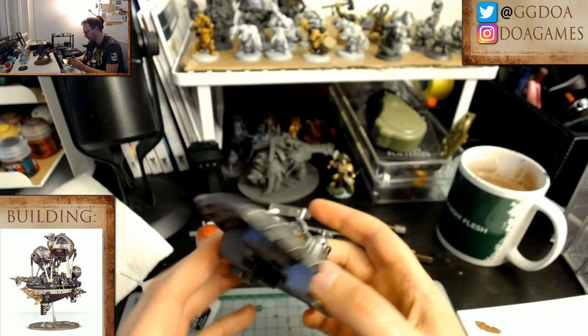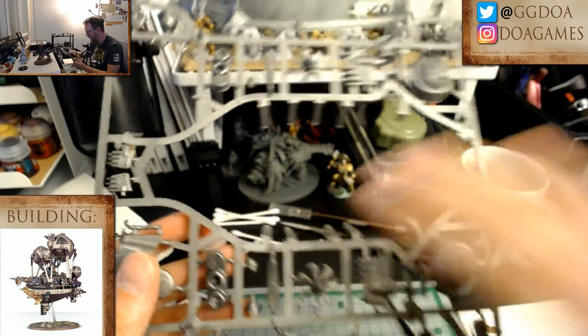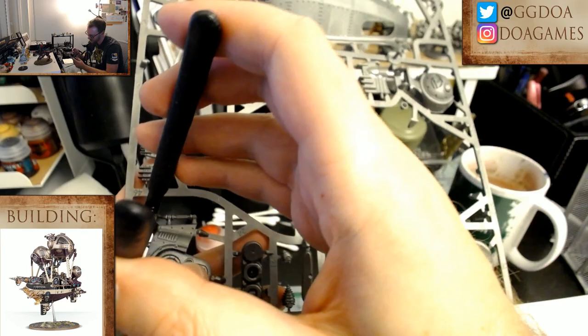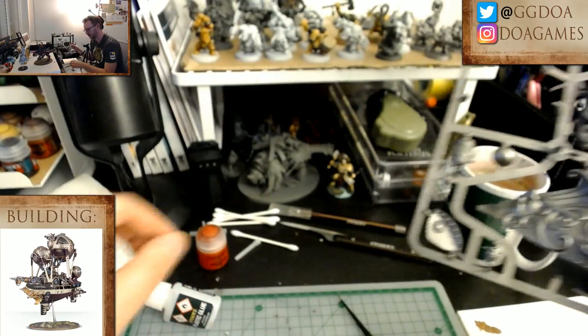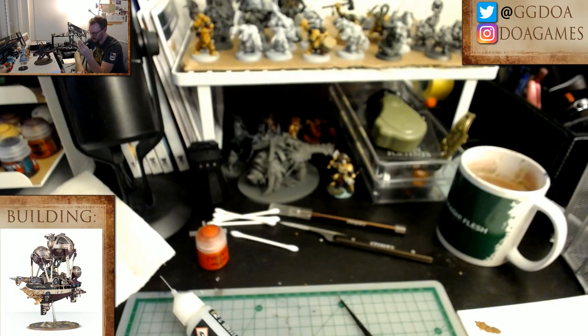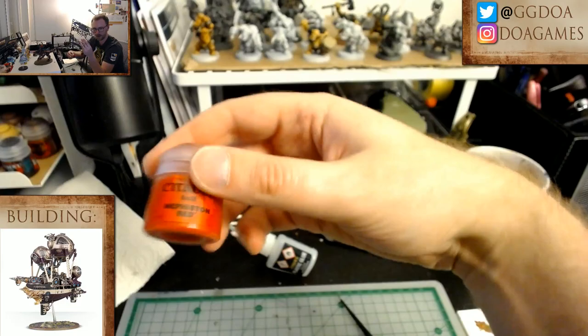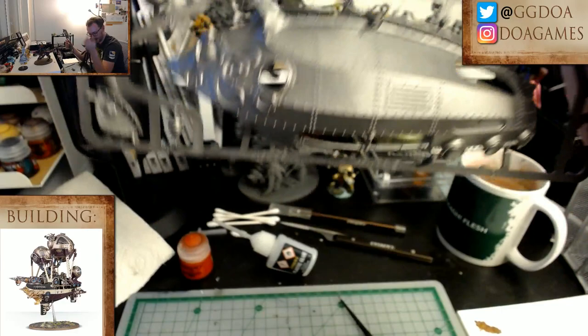I'm trying to keep up with chat as best I can — apologies if I miss something. I'm going to keep the Mephiston Red out because there's going to be another valve coming for this part — and that valve is number 11. Number 11, where is it? Oh, it's right here.